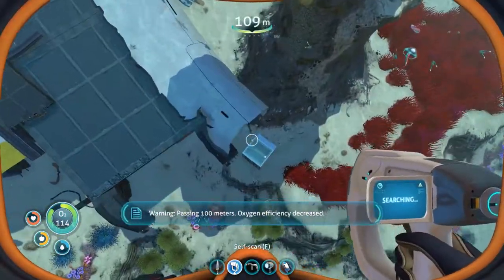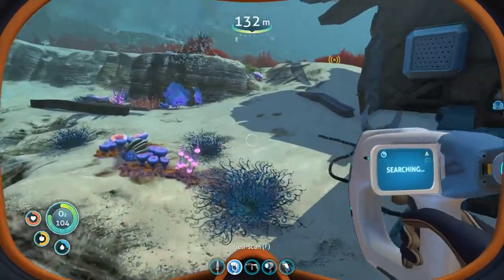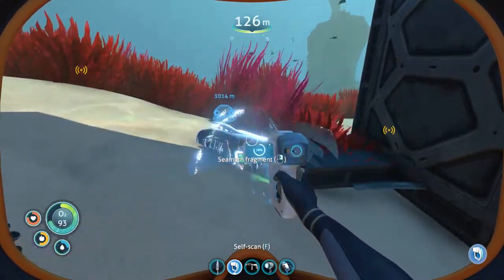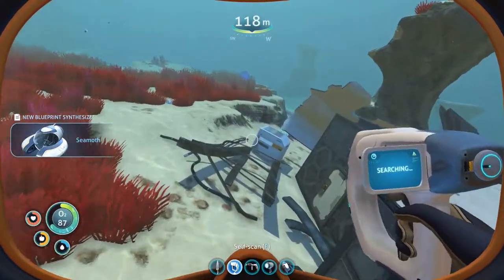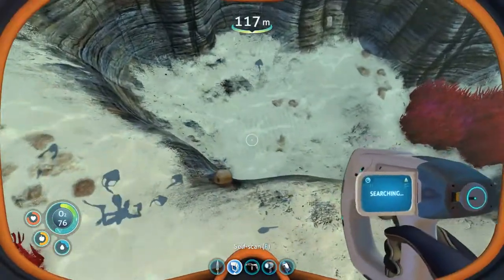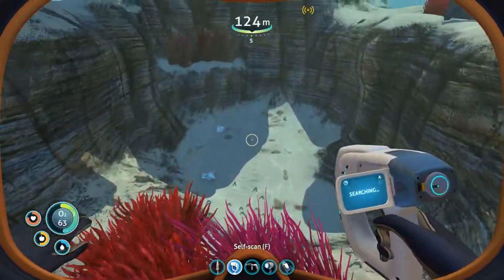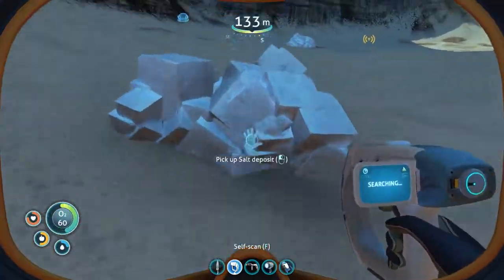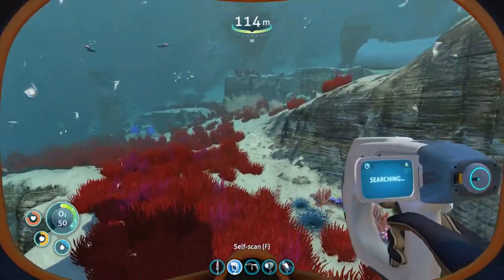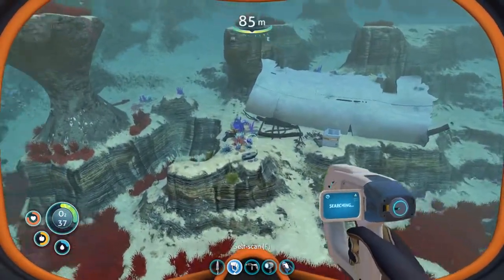Passing 100 meters — oxygen efficiency decreased. This is what we have just explored. New blueprint acquired! New blueprint acquired! I thought I saw another one of those crates down here. That looked like silver to me — that's titanium. Lead. Salt, I believe. How's our inventory looking? We're good.